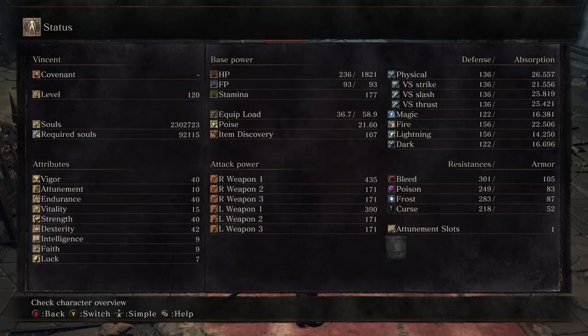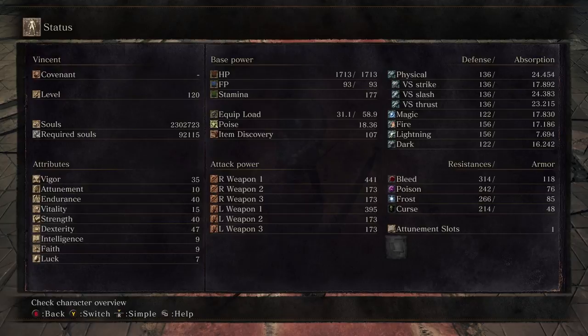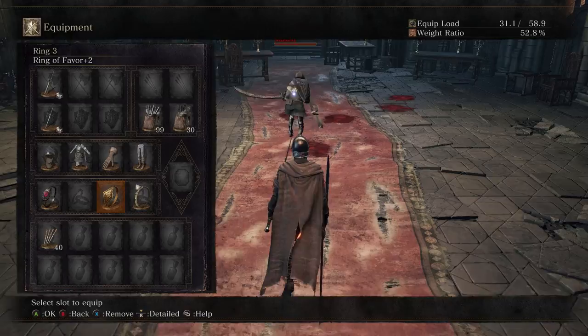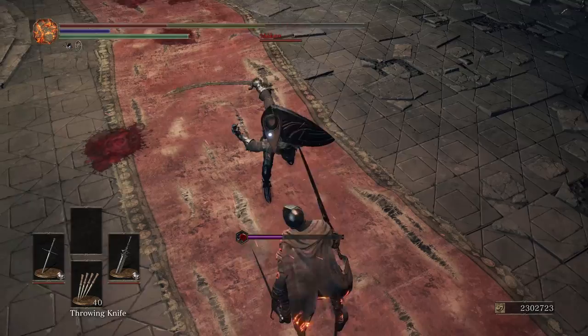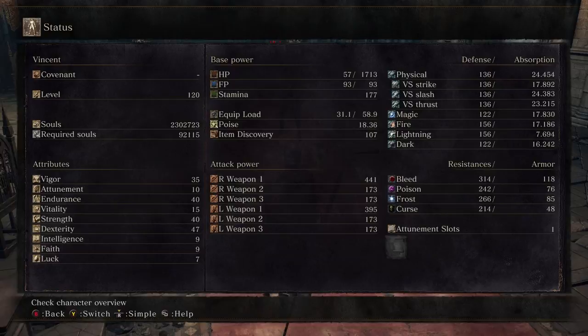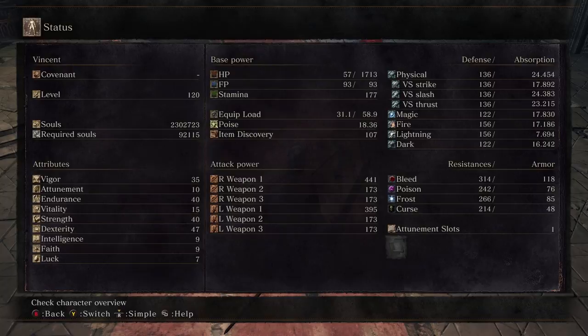Let's see what I can get if I accept the fact that I'm capable of taking only 6 hits. I dropped 5 vigor and invested those points into dexterity — you can invest them into whatever you want. This dropped my HP to 1700, and I'm not using Lloyd's Shield Ring either. Let's see if I can still withstand 6 hits. The answer is yes — those 5 points of vigor made no difference whatsoever. I still have 50 HP left, even enough to withstand an extra knife, and I've freed 5 stat points to invest wherever I want.